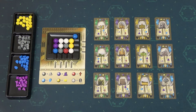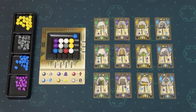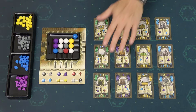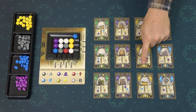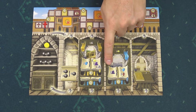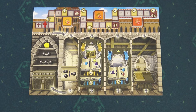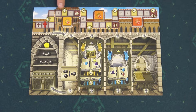In this game, players represent the citizens of Florence who are trying to increase their fame and prestige. It's basically an engine building game in which players use this marketplace to collect resources, then they can use those resources to buy these development cards which give them victory points immediately and give them production abilities. Players can use these production abilities to produce more resources and especially this faith, which allows them to move on the faith track and gain additional victory points.